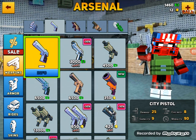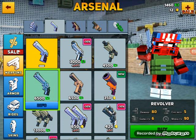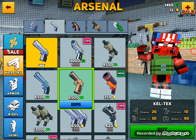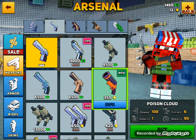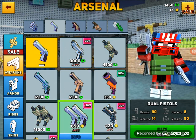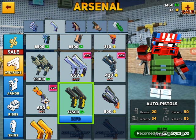For guns, there's a city pistol which is just a regular stock pistol, and then there's a Bretta which is like your second version. Then there's a Uzi, there's a revolver, there's a Caltex, there's a piston.